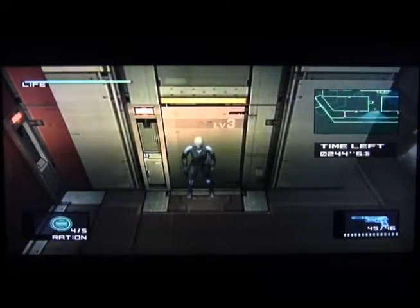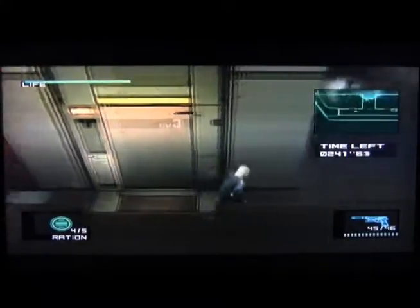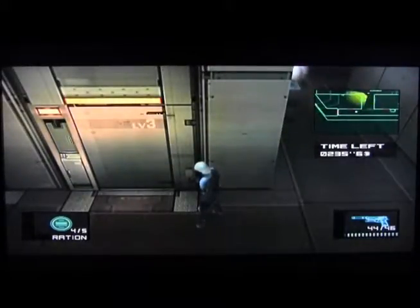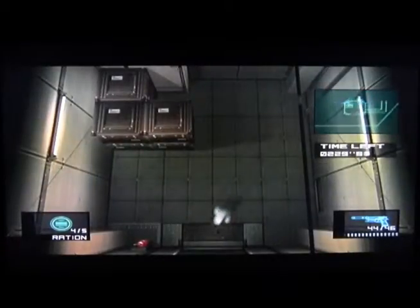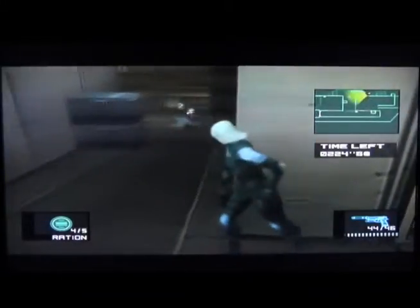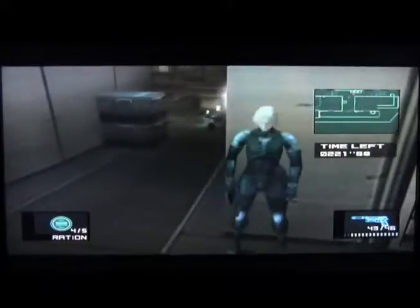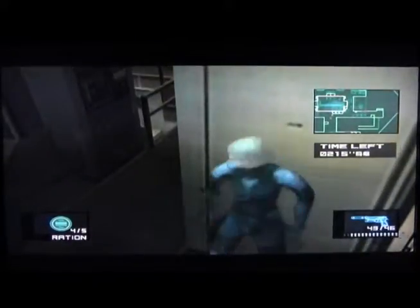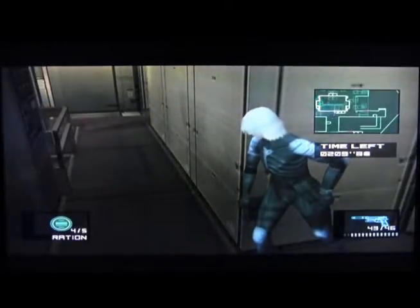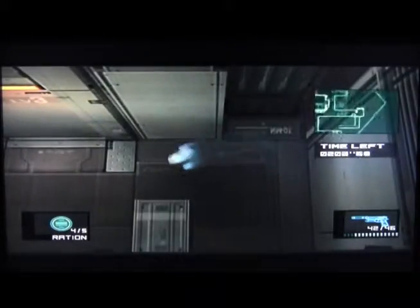You got to be careful here. This can be a difficult room. That guy's going to come over in a sec. If you guys haven't noticed what I've been doing, you can peek through the wall with the L or R button and then press the weapon button, and that locks on from an edge. So you can shoot and then Raiden will go back and take cover. It's very useful.